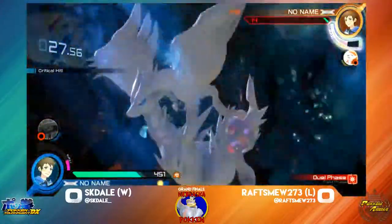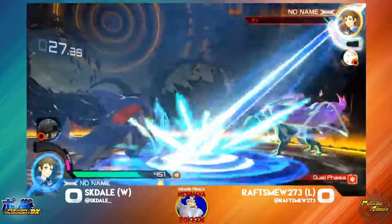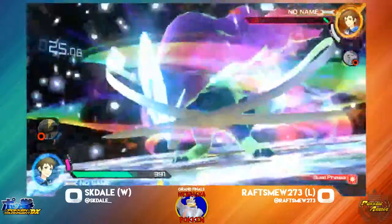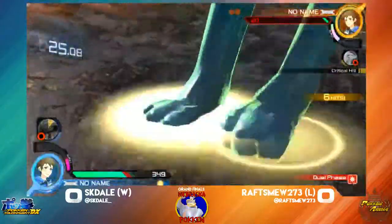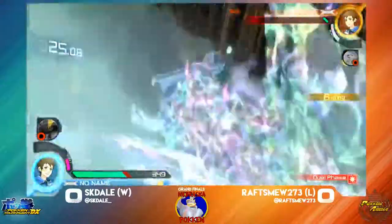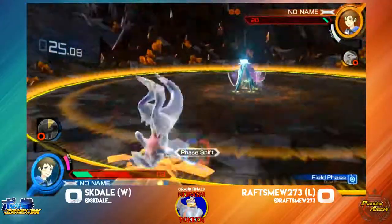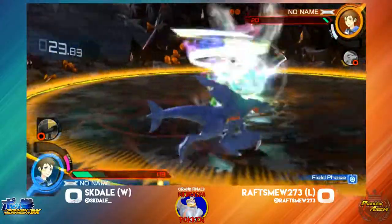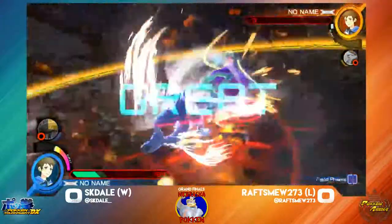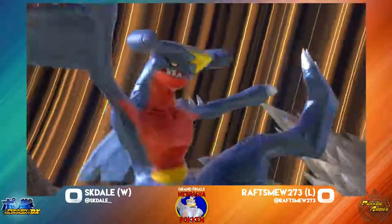Land the counterattack. Ooh, almost pushed him into that Mismagius. Rush around, push Garchomp back. Good activation there. Suicune getting counter frames on activation allowed him to go ahead and just eat that 6X up. And lands the counterattack.